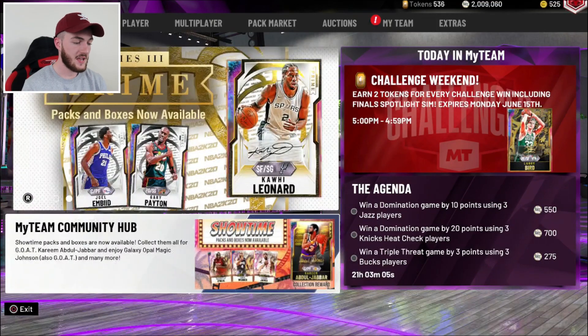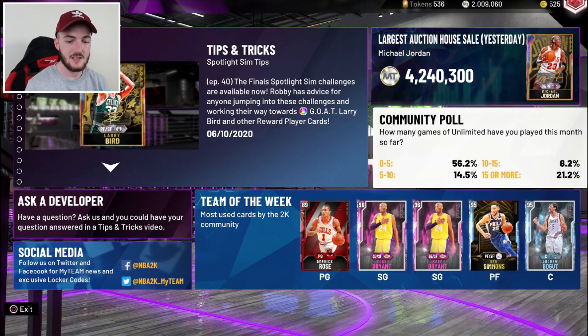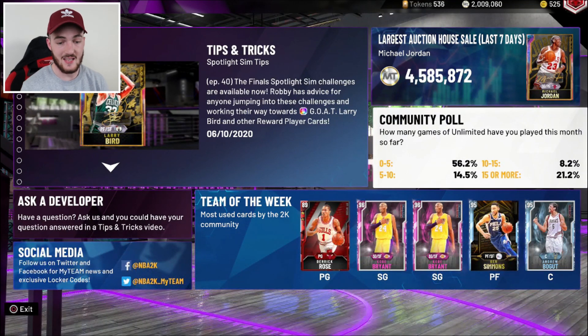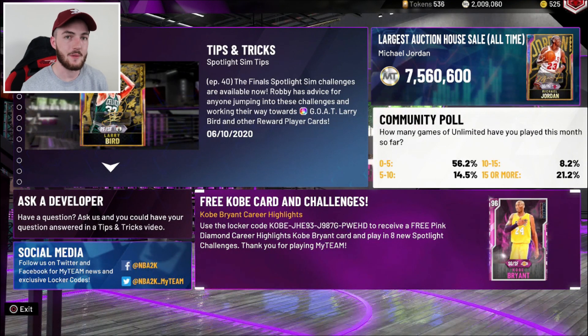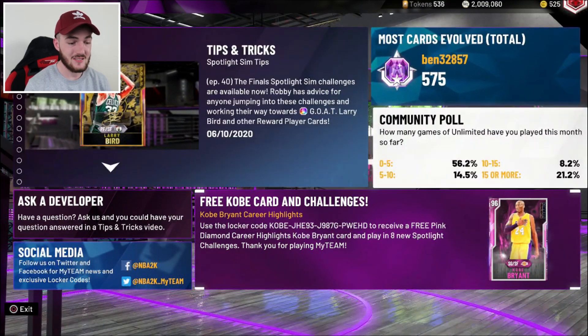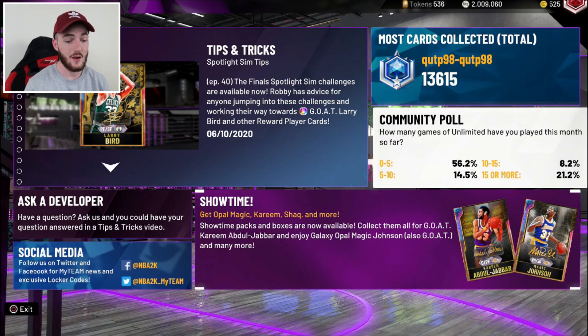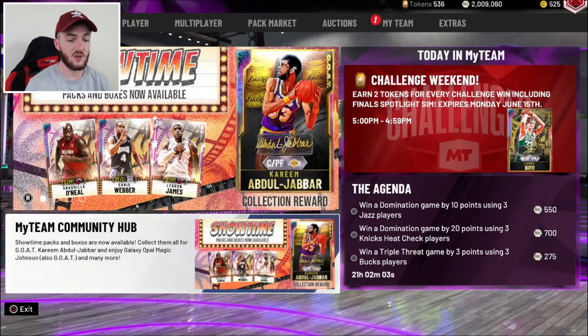The fifth locker code is the MyTeam Community Hub locker code, which we get every single week. The community poll asks how many games of Unlimited you've played this month so far, and 0-5 games is winning the poll with 56.2% — that is absolutely crazy. Triple threat is definitely the most played game mode in my opinion. I just do not play MyTeam Unlimited — all you ever hear is people complaining about it. I hope 2K sees that and fixes it for the final couple of months, and for 2K21 makes the best gameplay we've ever had. You do get some free tokens after answering the poll regardless of your answer.